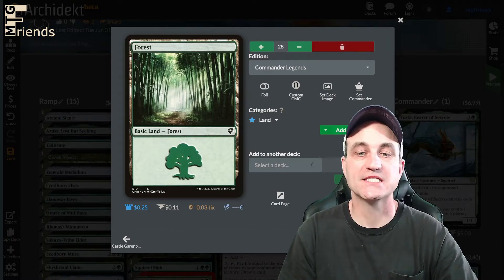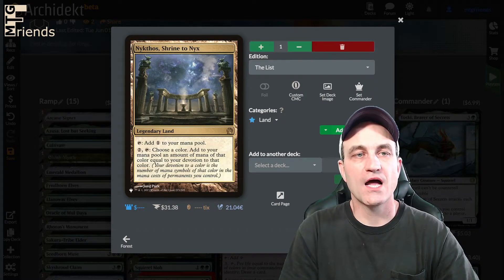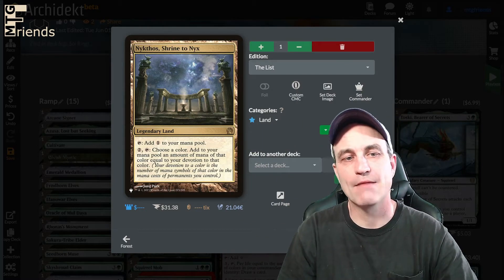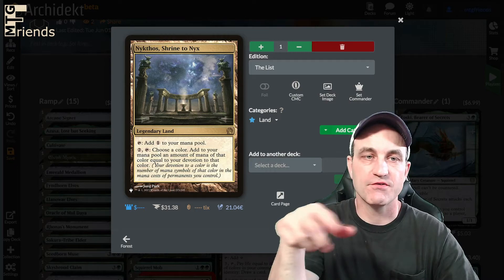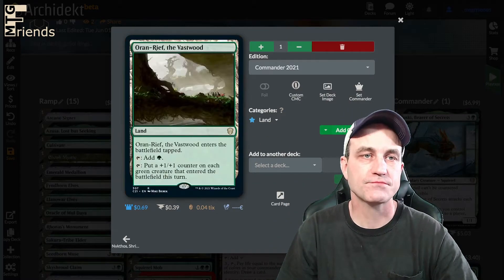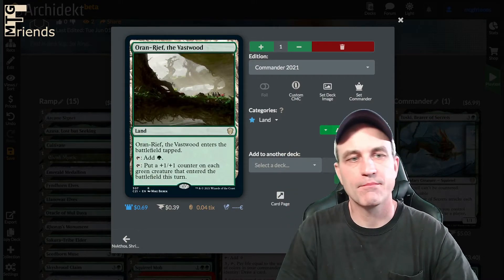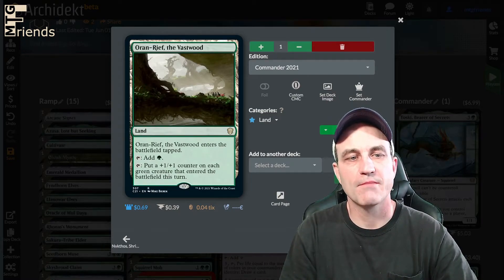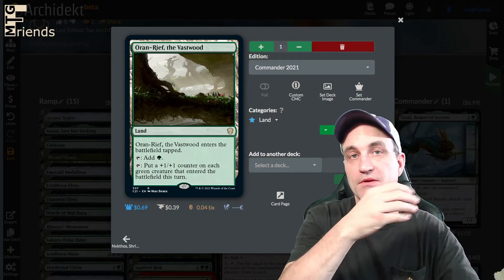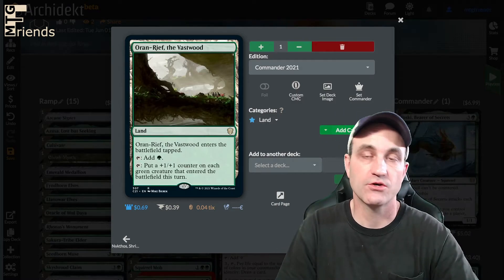We're running 28 basic lands, so no Blood Moon shenanigans are going to affect us. Nykthos, Shrine to Nyx — for 2, choose a color (green), and you get that much mana per your devotion. This is going to really help you float a lot of green mana. Oran-Rief, the Vastwood — it does come in tapped, but it puts a +1/+1 counter on each green creature that entered the battlefield this turn. Notice it says 'entered,' not 'cast,' which is super important because we're dropping a bunch of squirrels.